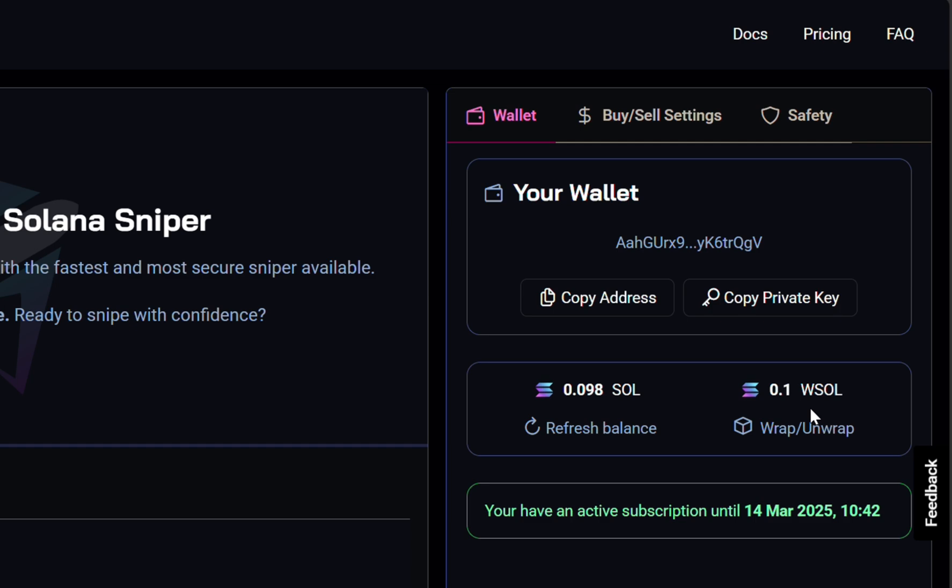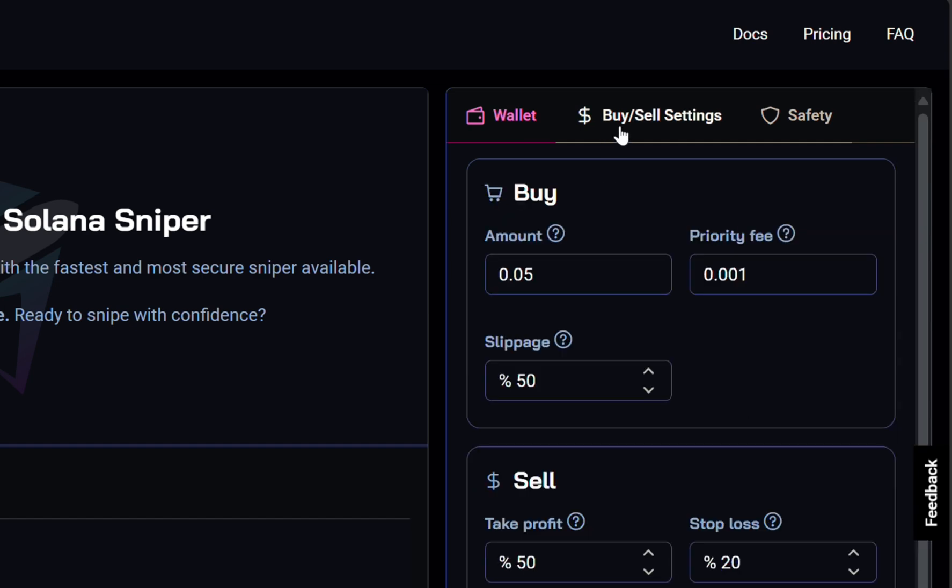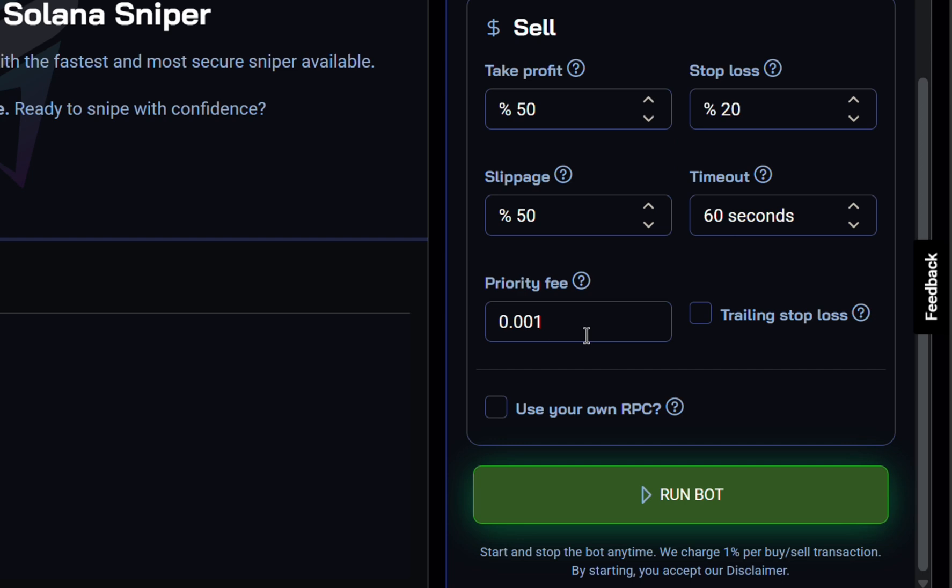Now we are almost ready to run the bot, but first we must set it up. Go to the buy and sell settings. Just to get our feet wet and test everything out, we're going to use a minimum amount of 0.05 SOL — you can use whatever amount you want. The priority fee I'll leave at 0.001. For slippage, which controls the acceptable price change, I have mine set to 50 by default, but the bot always aims for the lowest possible.